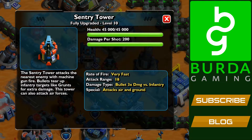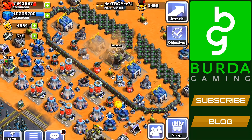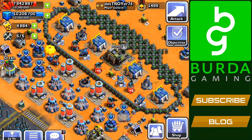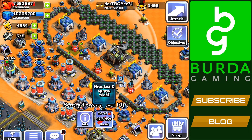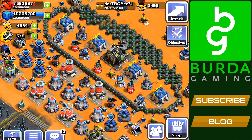I did try and find some bases to attack to show you these capabilities. However, at my medal count, I didn't manage to find any Command Center Level 9s that had boosted Sentry Towers. So I went ahead and boosted all of mine and waited for someone to attack me. I have a couple of attacks to show you from earlier on.